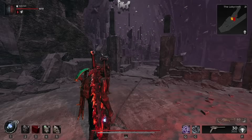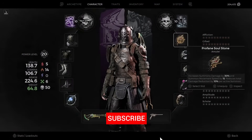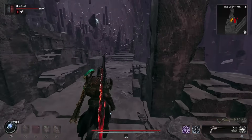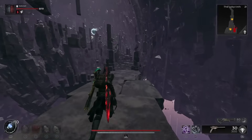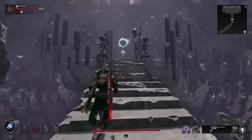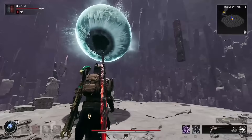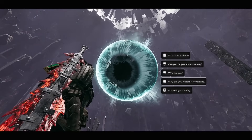Back on track with the Profane Soulstone — we're going to head over to the Labyrinth, which needs to be in your campaign save. This can be separate from where your Abyss is, and it can even be in somebody else's game entirely, so you can move between campaign and adventure for this. Once you have the Profane Soulstone, go up to the Keeper in the Labyrinth, which means you need to have done the cube boss. Interact with the Keeper and say 'I should get moving.'